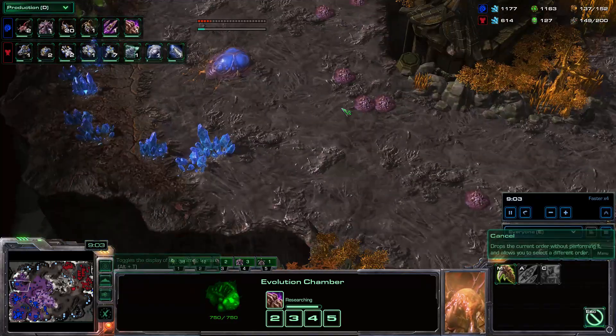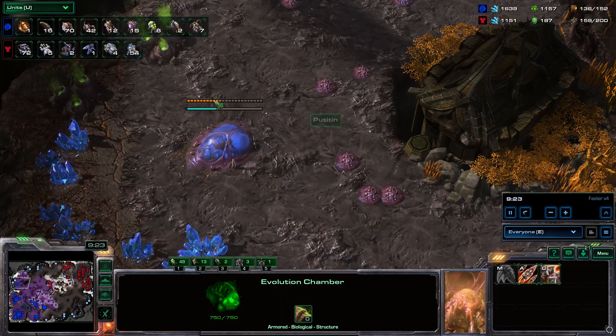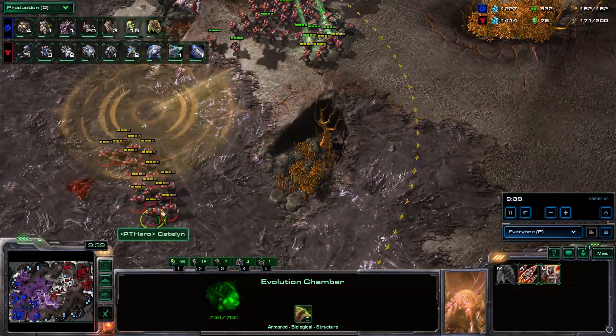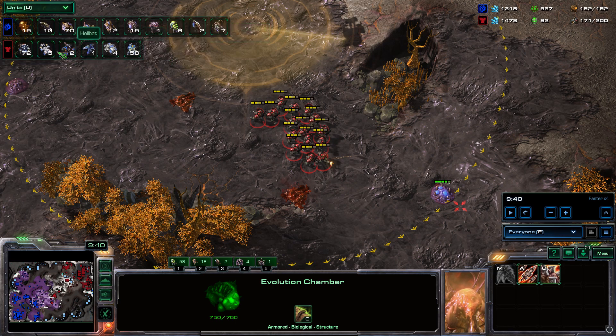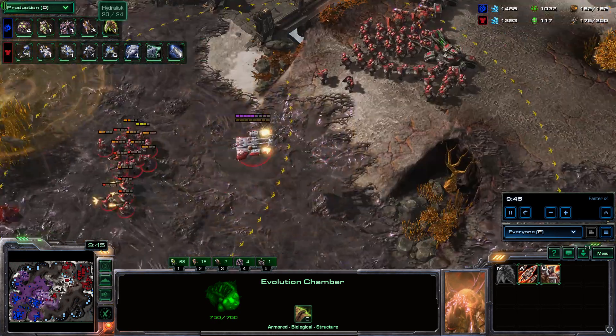He's going up to 5 bases and is now sitting on 70 drones, so he has mostly a full economy now. Meanwhile, my 2-2 push got delayed somehow — I think I must have pressed escape on it by accident. He's on 70 drones, I am on 72 workers, which is good, but he is still ahead in upgrades in every regard.